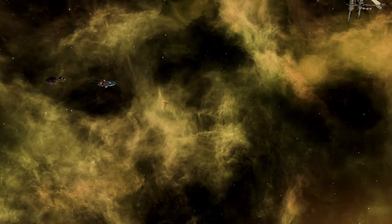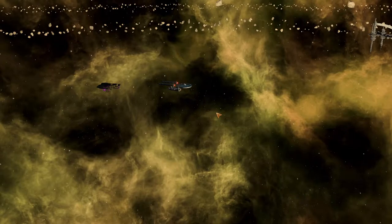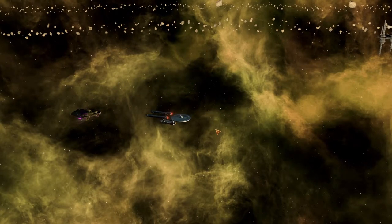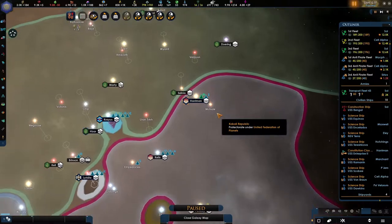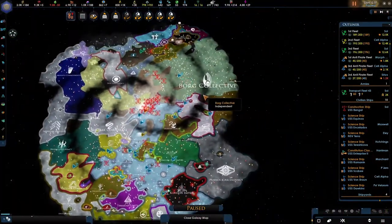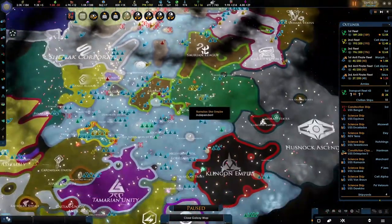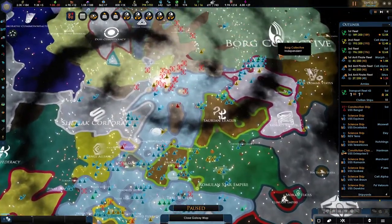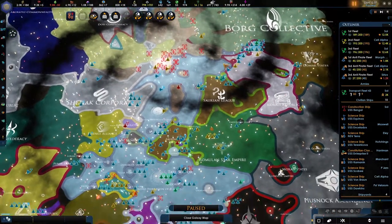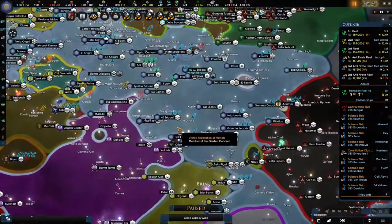There you go — the Enterprise, the crowned vessel of our fleet. I also don't want to start boosting the fleet, because the Borg — they won against the Unit Complex, the friendlier Borg. I was kind of hoping it wouldn't be that way, but it is. Oh well, it is what it is.